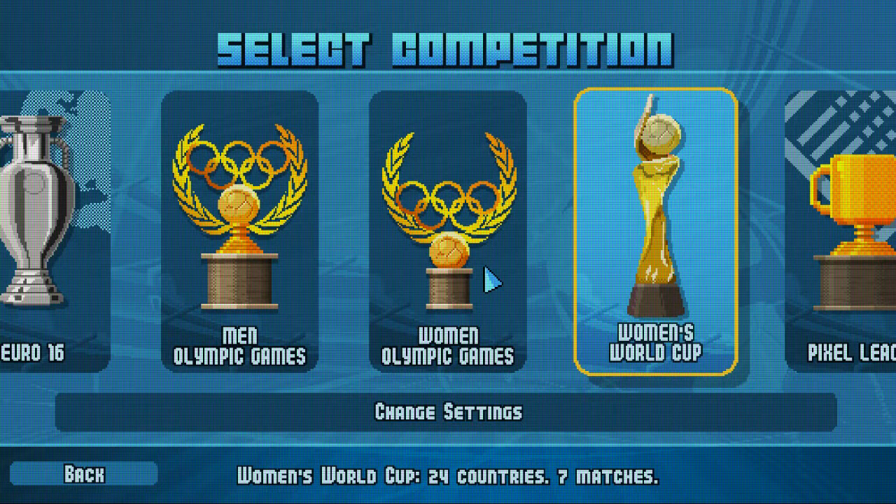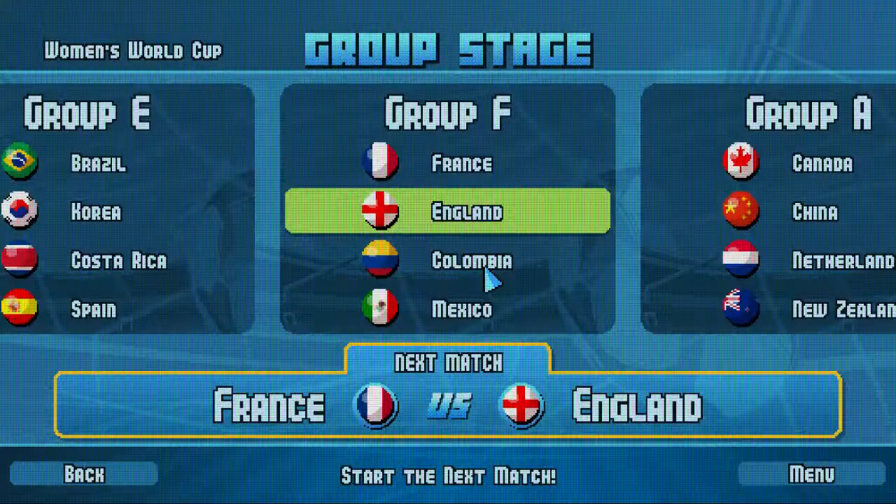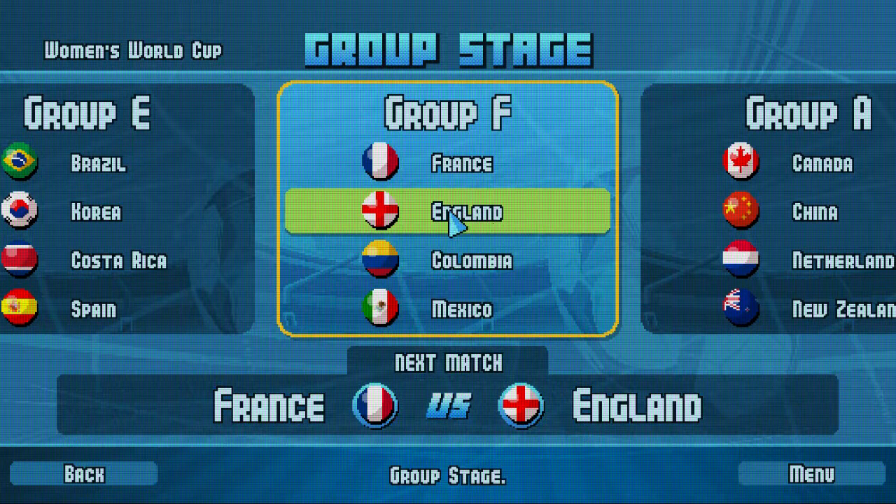So we're going to start this by playing the Women's World Cup. We're going to be England. You can't play a fake fixture, but we're going to play the real fixture of the actual 2015 Women's World Cup. So here's the actual Group F with France, England, Colombia, and Mexico.